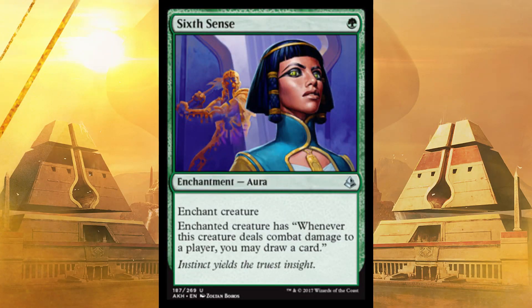Next up, a hyper-important card depending upon your deck — Sixth Sense. Enchant creature for one. The enchanted creature has: whenever this creature deals combat damage to a player, you may draw a card. It's like Rogue's Gloves but as an aura. You want to draw cards passively repeatedly. This could draw you like six cards in a game — for one. Absolutely put this in; it's not a wasted spot in your deck.